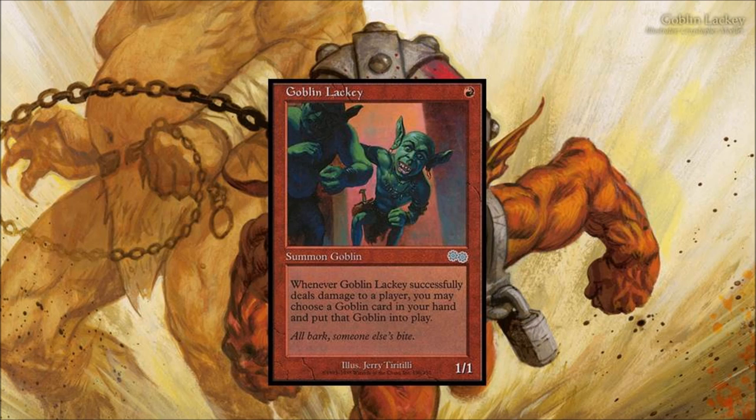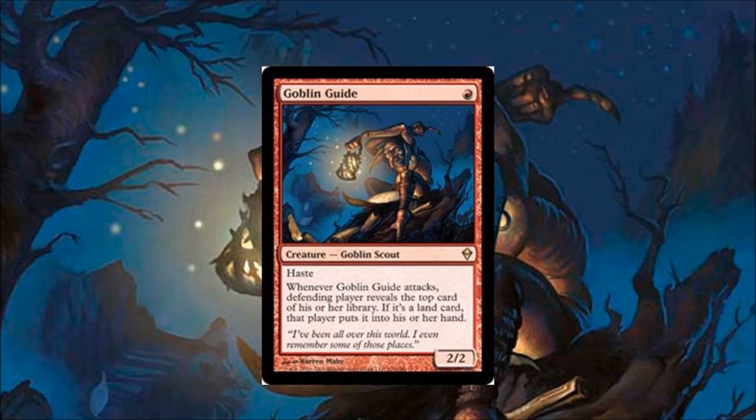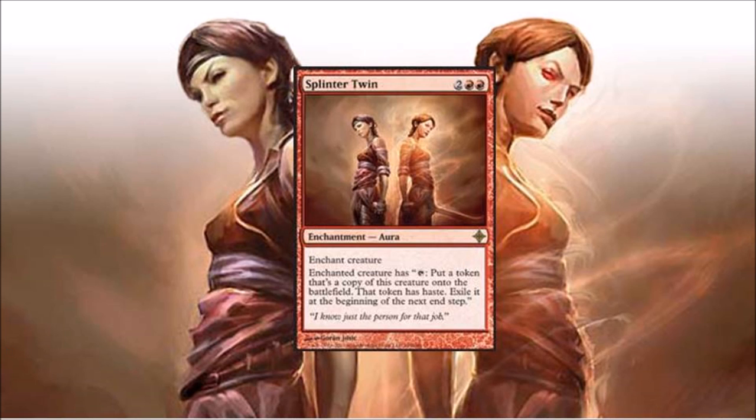Number six: Goblin Guide. Goblin Guide was not reprinted in Modern Masters, which is a sad face, but I love the card. It's pretty much defined aggro — it does two damage to you with haste on turn one, on the play or on the draw, and your opponent might get some land. I love the random effect of the card too.